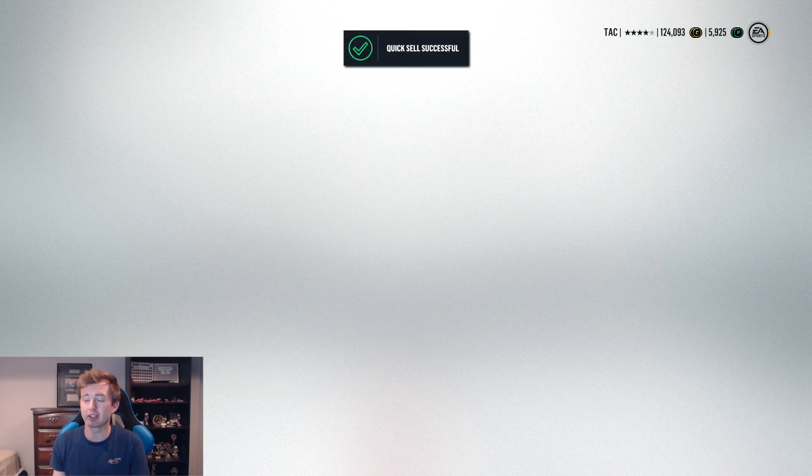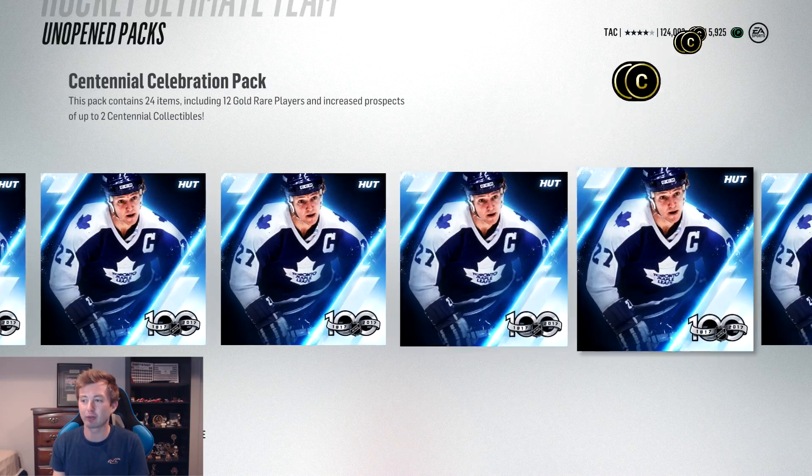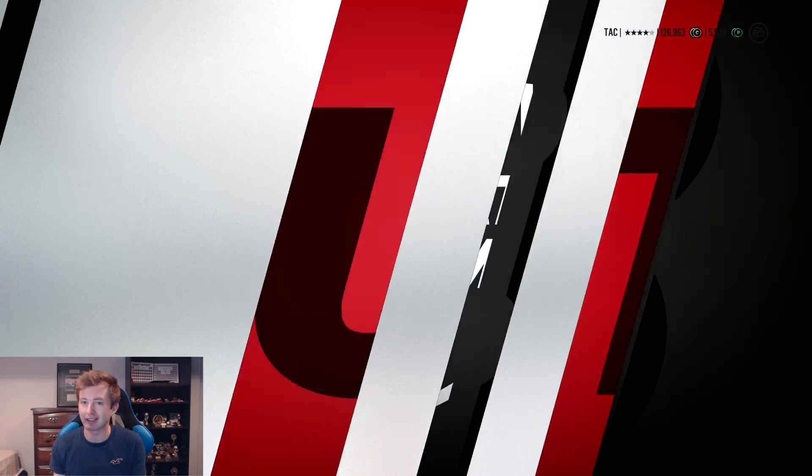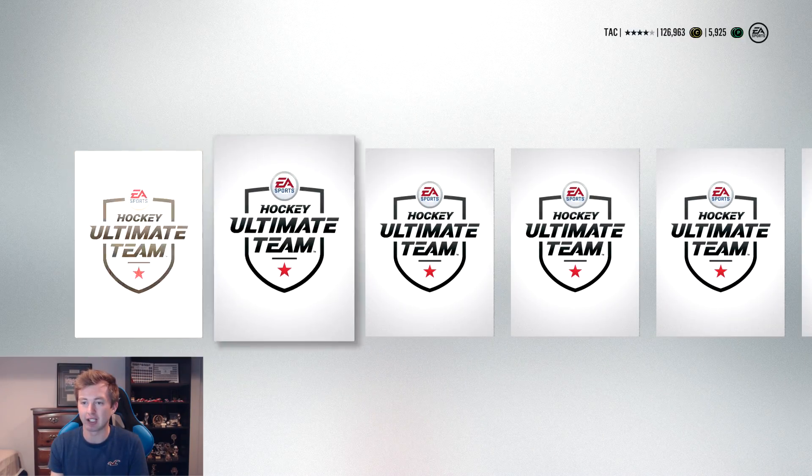I saw him in Man of the Ritz's pack and we know he got some crazy stuff. I'm hoping we can replicate that. We already got the Hedman and the Matthews, but like I said, a good start with Giroux. It's a good start, but you can definitely do better. Come on, let's go. Patrick Kane! Like I said, we can do better — there we go!